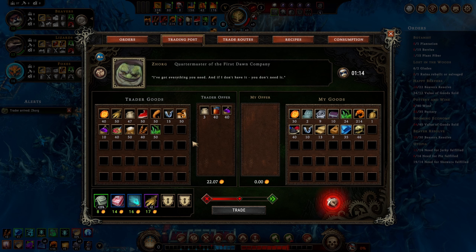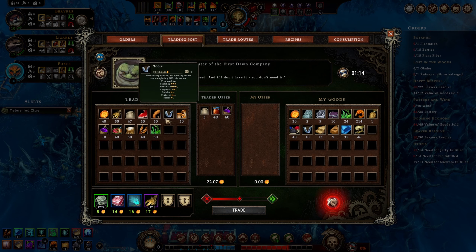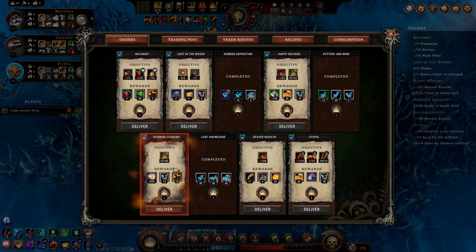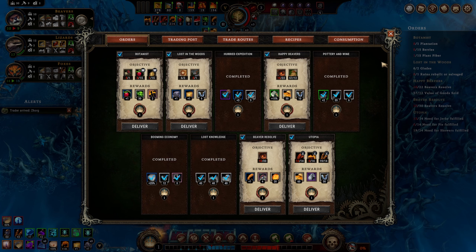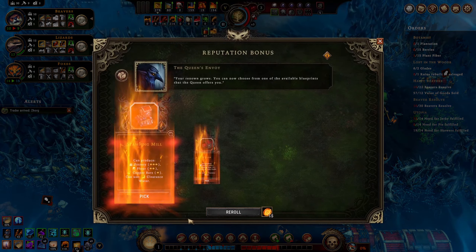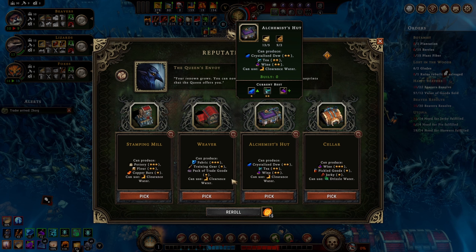Is there anything else to make beavers happy? I want to get resolve high to complete those orders. I don't see anything. Flower, I guess - that's fine, we'll stick with this. There's the amber and we can complete this order. We get some tools and better wine production if we end up doing that. We traded a bunch of goods so we get some more people - hey great, that's really nice!